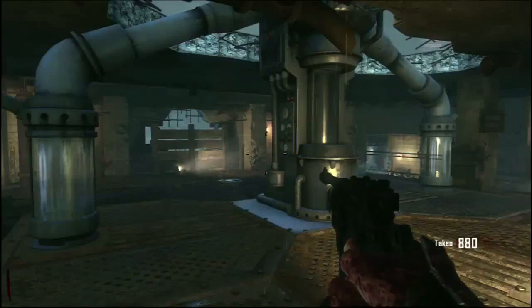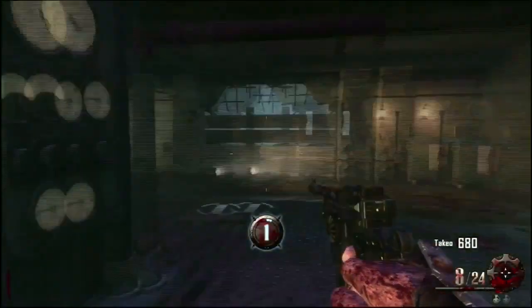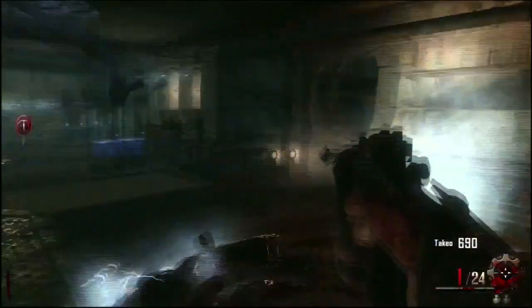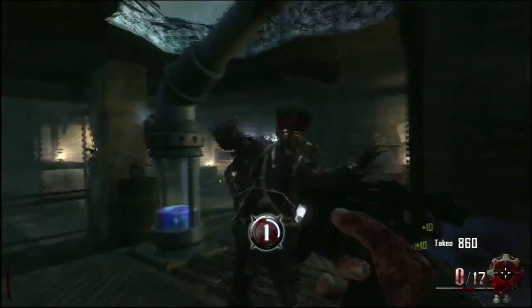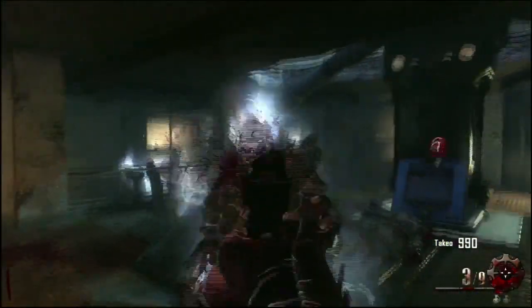Hey guys, this is Sayah, and today I'm going to be telling you how to turn on the power in Origins. Yes, this is a new zombie map for Black Ops 2. What you want to do is find yourself one of the stations. This is the pumping station for the power, and all it does is pump Element 115 within its system, and it powers up an area of the map. This area is obviously not the whole area of Origins.